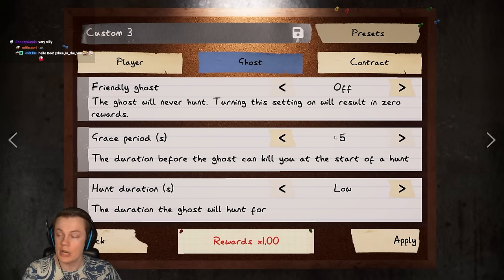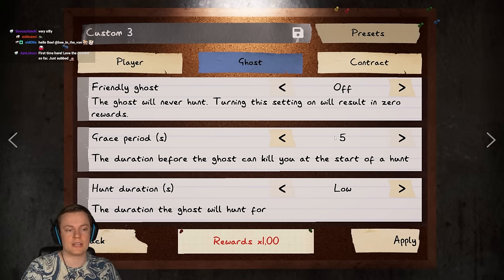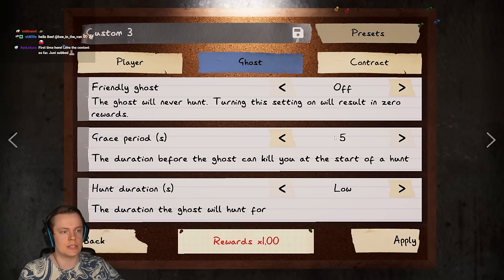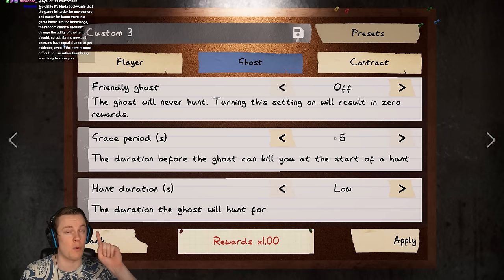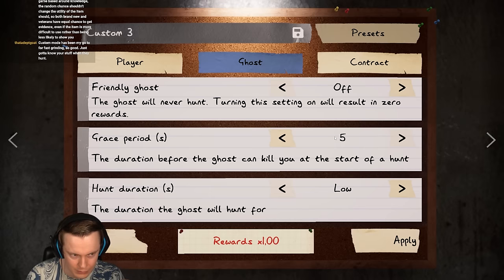Look at the grace period: five seconds. But what you saw right there is that the grace period was not five seconds at all. The cursed possessions are way more dangerous on the lower difficulties than on the higher difficulties, because when you use a cursed possession and it triggers a hunt, from that point onwards the grace period will be set to one second no matter what it was. So if you're playing on amateur, suddenly instead of having a five second grace period, you have a one second grace period.